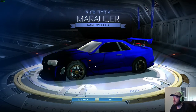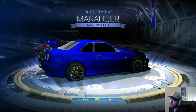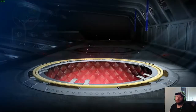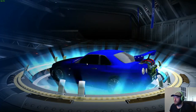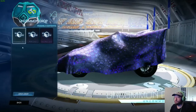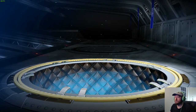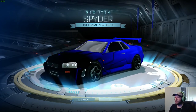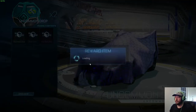Marauder Wheels — I don't hate those. If I can get painted ones that could be pretty sweet. Tunica — I have some Tunica wheels, they're good wheels, I like them. Spider Wheels — they actually look like wheels, which is a perk in this game for me. I don't like the crazy wheels that are really far out there.